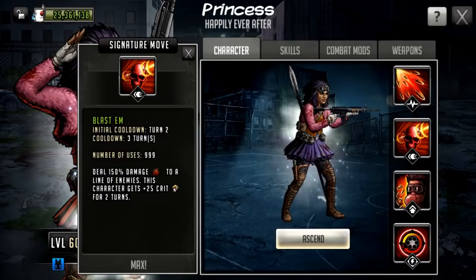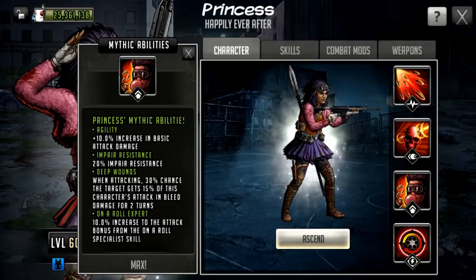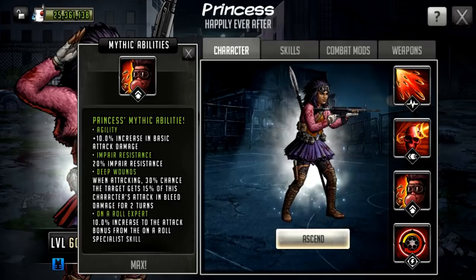Her signature move is never going to match the power we saw with her rush — I see it as more of a bonus, and you can see her with that crit buff that's going to amplify the rush on the next turn. It's a pretty decent signature move, but I mainly see it as setup for the next turn when she's going to absolutely go wild with that adrenaline rush. She also has mythic abilities as a damage dealer — a 10% increase in basic attack damage.